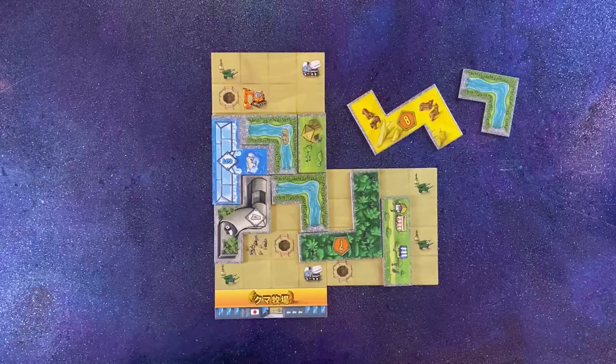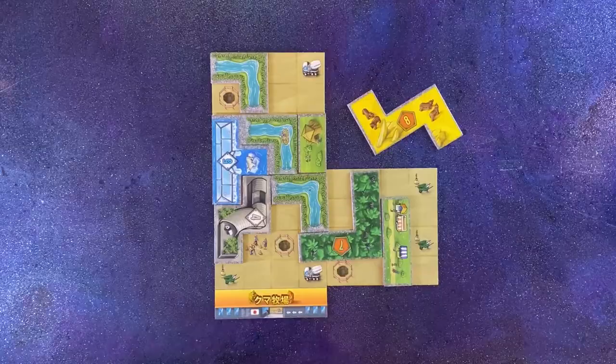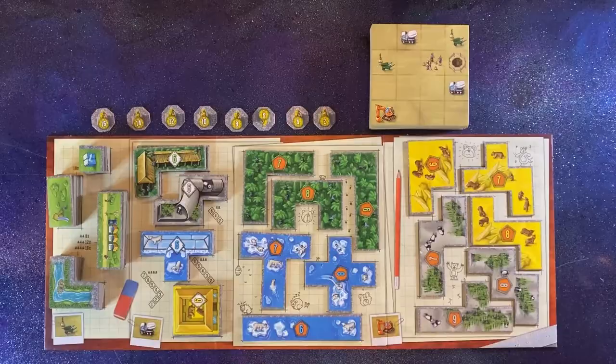If an area runs out of tiles — too bad! If you cover up more than one icon, you can take the number of tiles relative to the icons you cover.